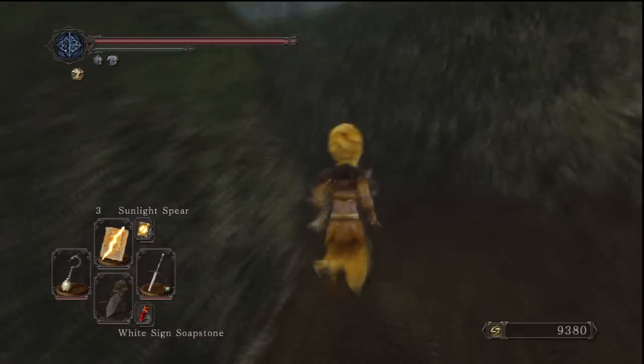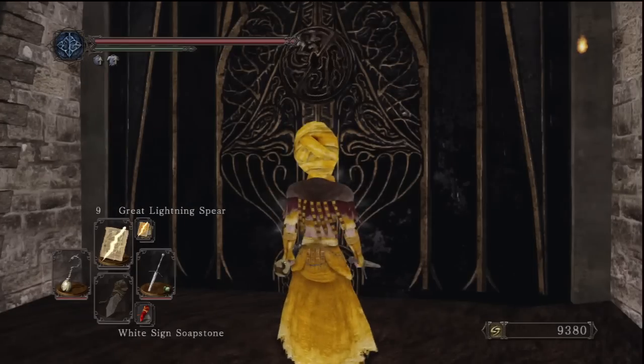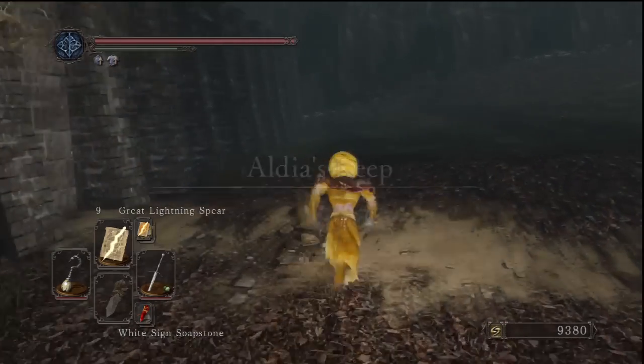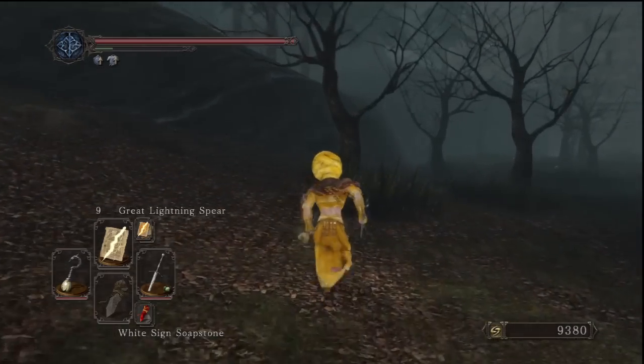There's a ring in the water near the tree, but we covered that in the Shaded Woods episode. I believe it's the red tear stone ring, which gives you a big attack boost at low health. To open these doors all you've got to do is put the king's ring on for one or two seconds then take it off, so you don't have to wait until the door opens before removing it.